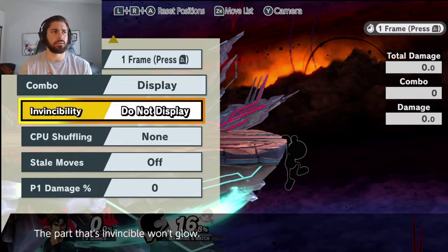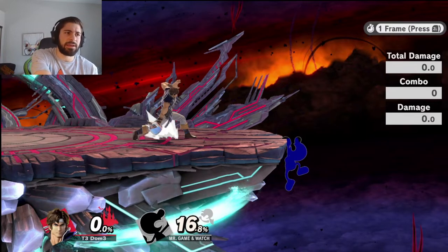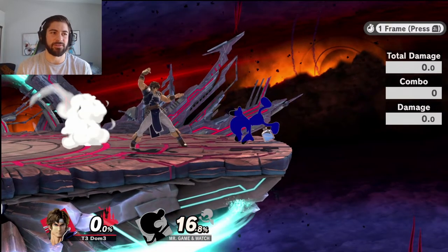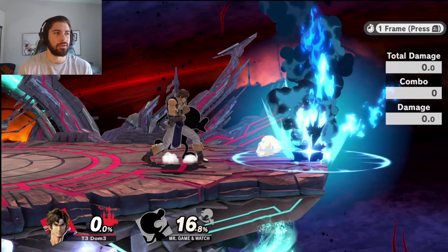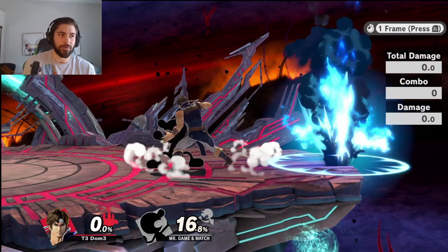I'm going to turn his invincibility on so we can see his iframes. When he picks roll right here — it's hard to see because his animation is very weird — if he rolls on this 15th frame, I will still have enough time to turn around and grab him before he's able to act. I'm holding shield on the other controller, which would happen frame one — the frame that he's able to do something — which never happens.